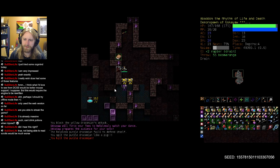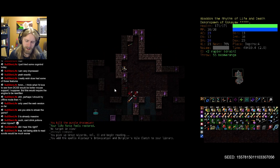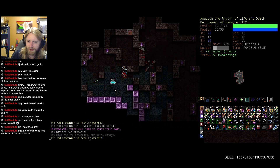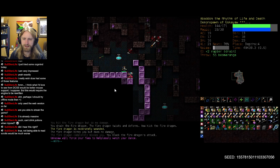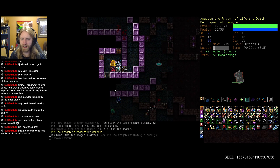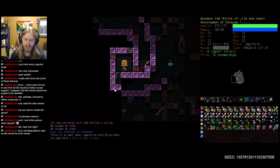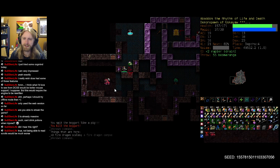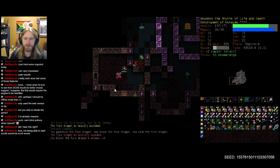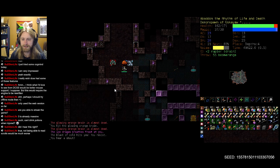I only have three magic mapping scrolls - it's tempting to read one just so we can find our way to an upstairs as soon as possible, but not the end of the world either way. We would be coming down here pretty quickly since we almost finished the floor above regardless. There's just something about being on the back foot when a shaft trap sends you down that makes the whole thing feel more panic-inducing than it might otherwise be.